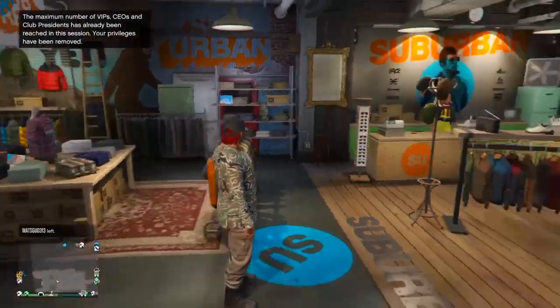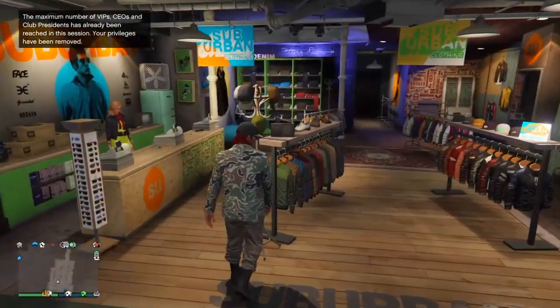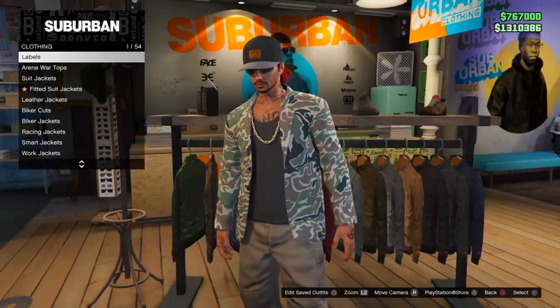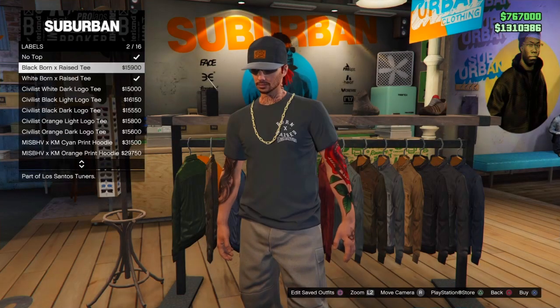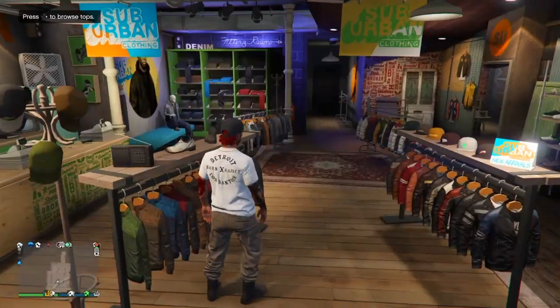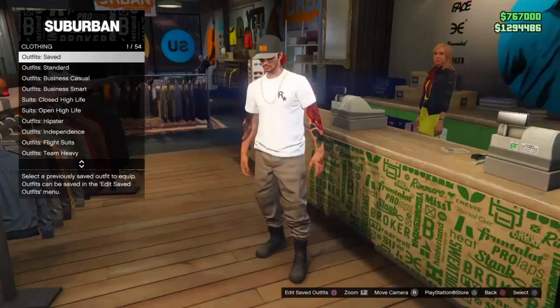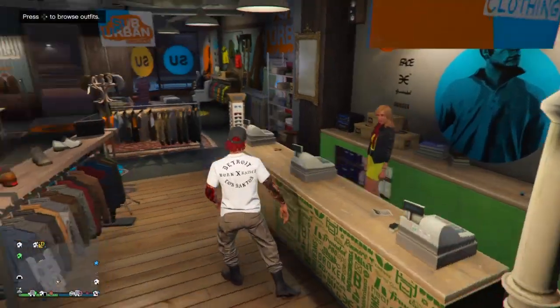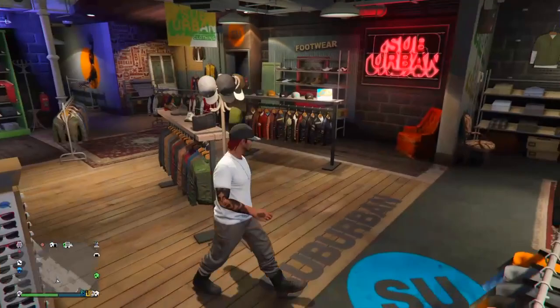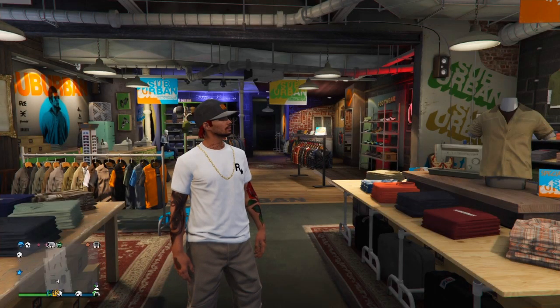It's a very simple glitch but it definitely works — that's how you get tan joggers. You can obviously customize the outfit as much as you want: you can change the shirt and everything else you need with this outfit. Once you do that, you can go over and save the outfit. That is the first glitch in this video — how to get tan joggers in GTA 5 Online.